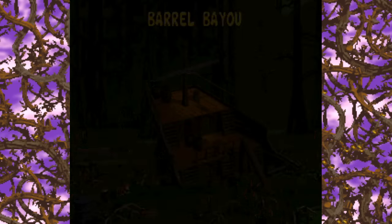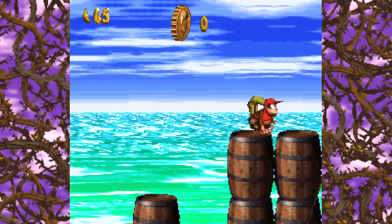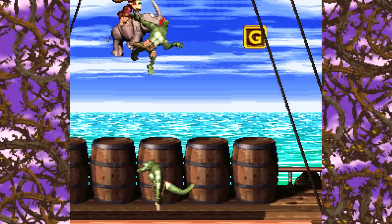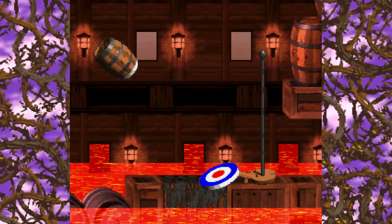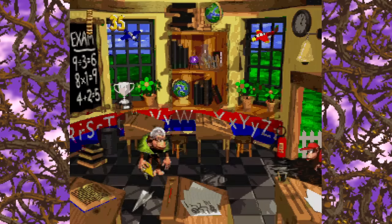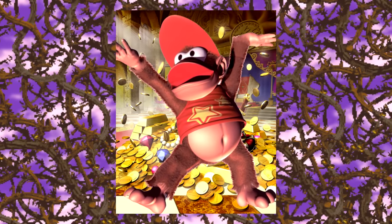The Kremlings have currency here. Of course you've got bananas and Kong letters from the last game, but now there are banana coins, Krem coins, and the elusive DK coins. With the amount of stuff to collect, going for 100% is a hell of a lot harder than the last game, though I don't think it's as overwhelming as in some of Rare's later games. Banana coins basically just exist to pay for different Kong services — your family will only help you for a price now, and sometimes saving isn't free.